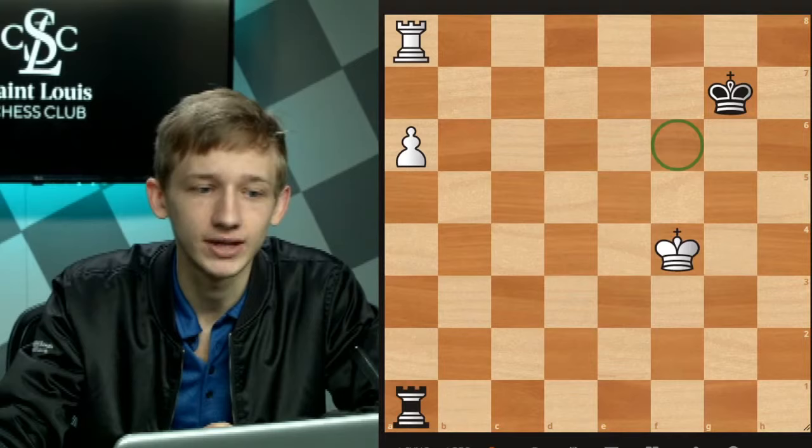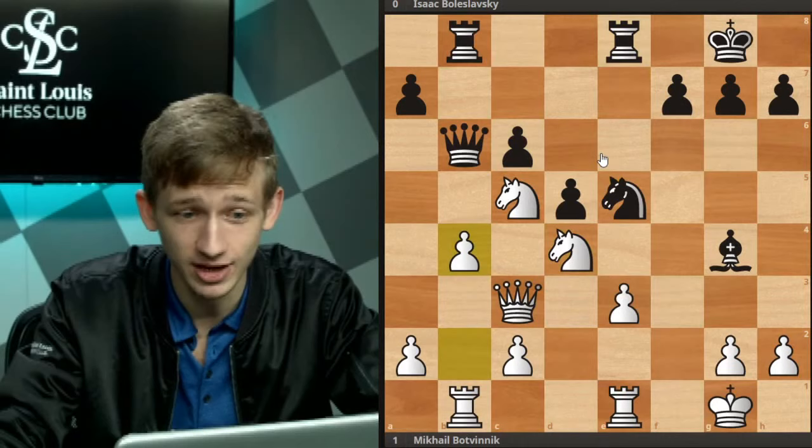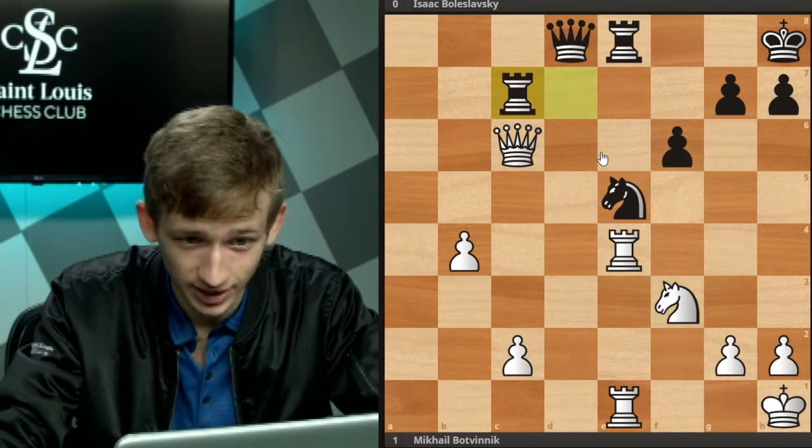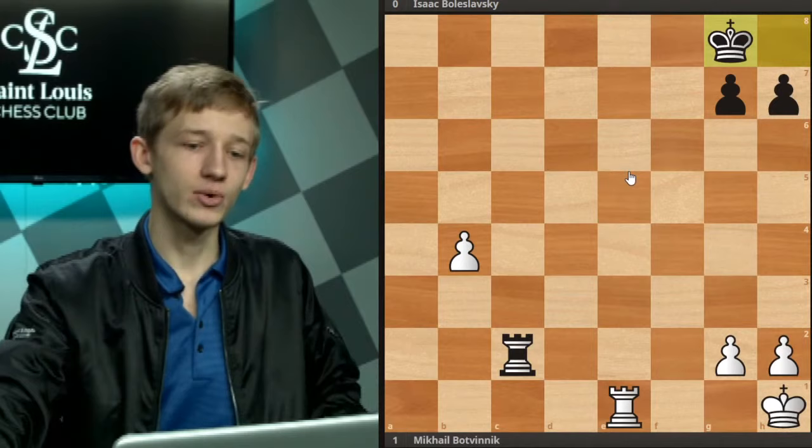Now I did want to jump back to a real life game. Let's look at this game between Mikhail Botvinnik and Isaac Boleslavsky. Since this is an endgame class, I don't care about any of what's happening in the opening — this is all garbage. There's a nice little tactic here by Botvinnik with queen takes e8, transposing into a winning endgame.